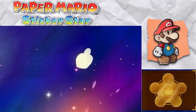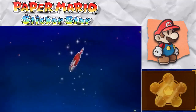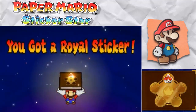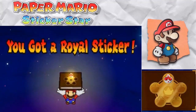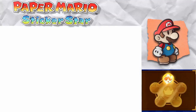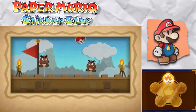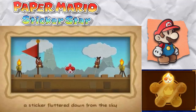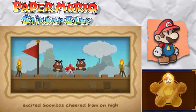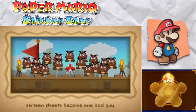So we get our first crown — our first royal sticker. You got a royal sticker! Fantastic. That wasn't so bad for the first boss fight. A sticker fluttered down from the sky, excited Goombas cheered from on high, sixteen sheets became one bad guy.